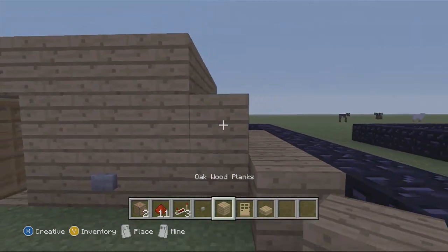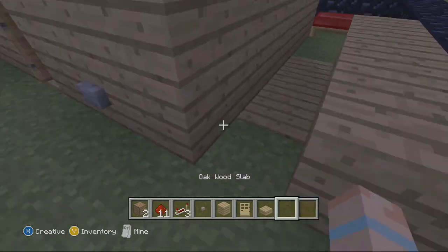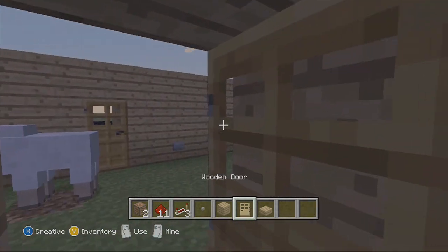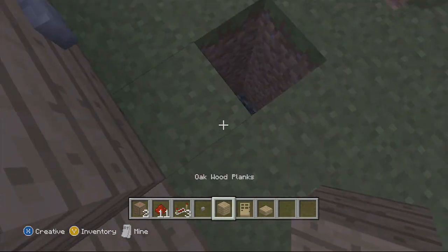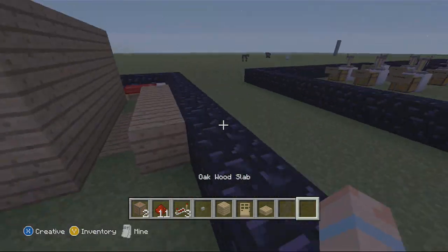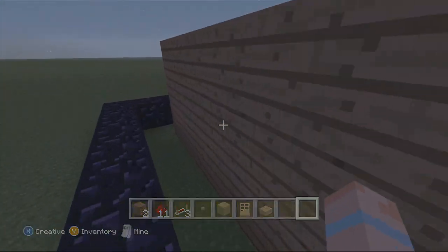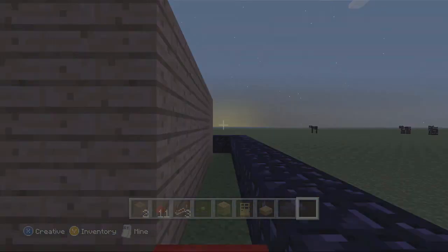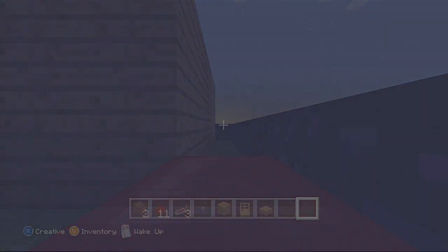You could probably hide all of this by digging underground more. The only reason I didn't is because this is a flat world — there are only three blocks to dig, including this one: one, two, three. So yeah, that is how you build a doorbell for your house. It's much better if you dig it underground so nothing is sticking out.